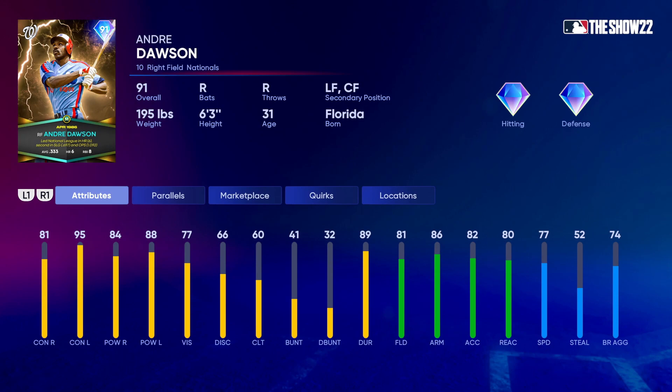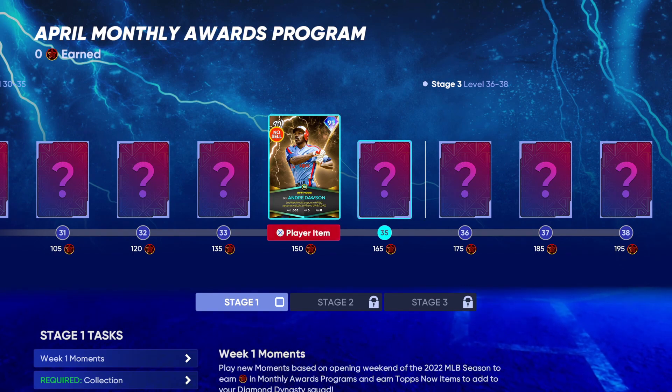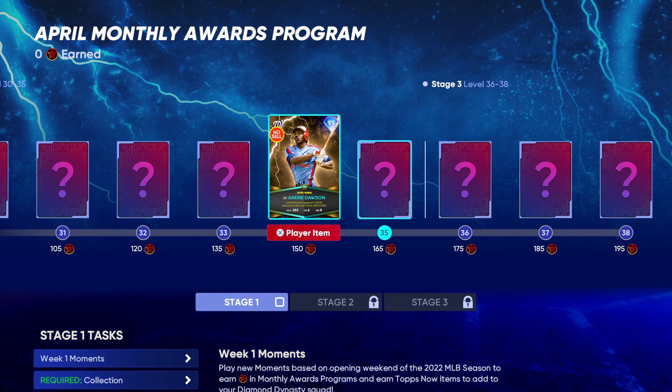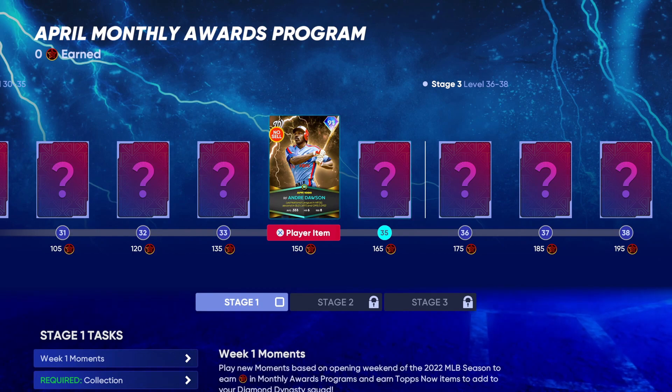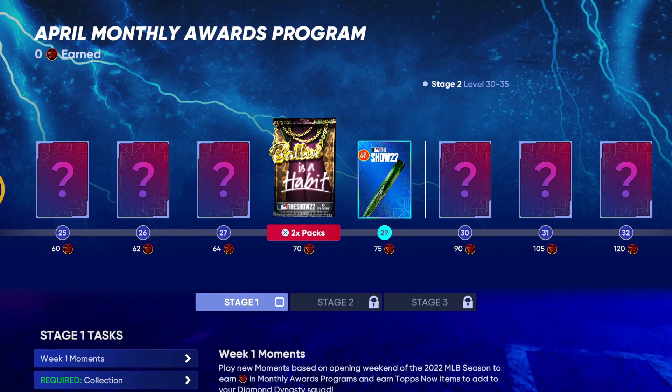It's a 91 overall card — not bad at all. You can get him just by grinding out 195 stars in the program. Definitely a good addition for no-money-spent players or those lower on stubs. They also brought back retro months for legends as lightning cards, which opens up a whole new possibility for content. I absolutely love this — it just opens up so many possibilities.